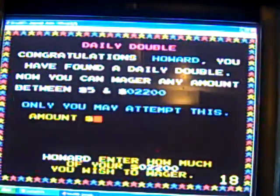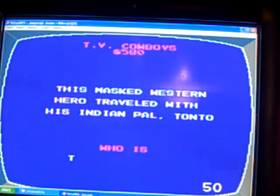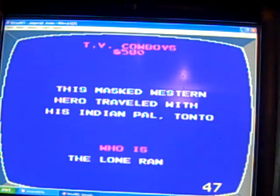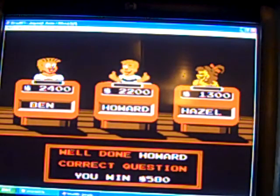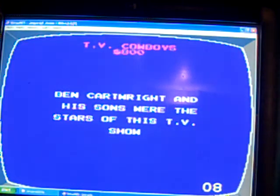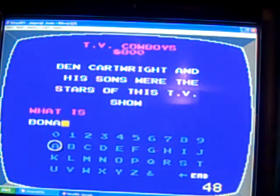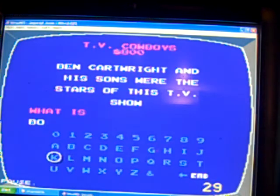Cowboy for 200. This masked wrestling hero traveled with his Indian pal Tonto — it's the Lone Ranger. 400 — Ben Cartwright and his sons were the stars of this TV show. Bonanza!